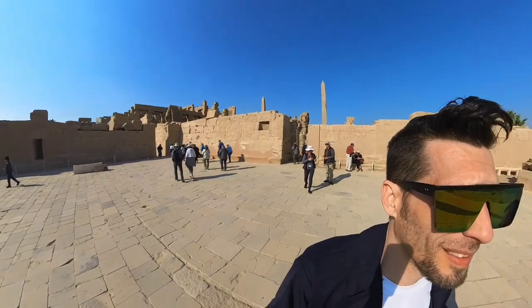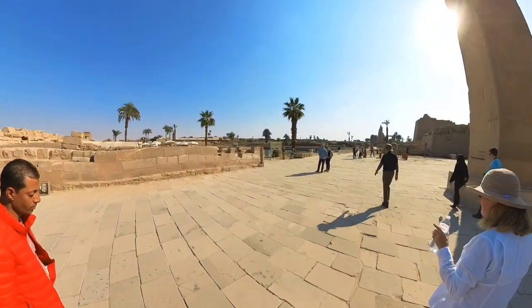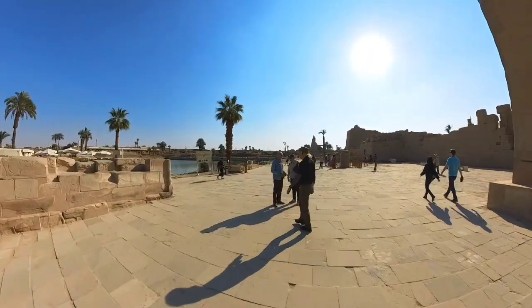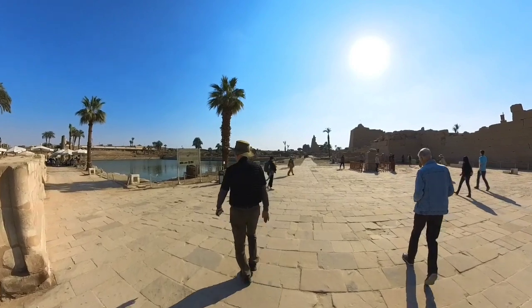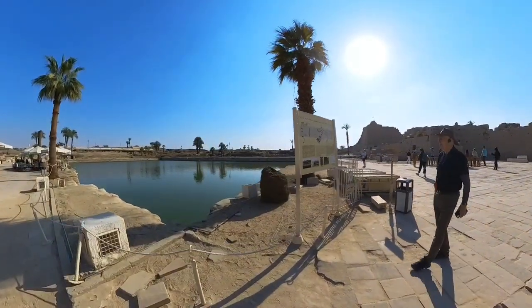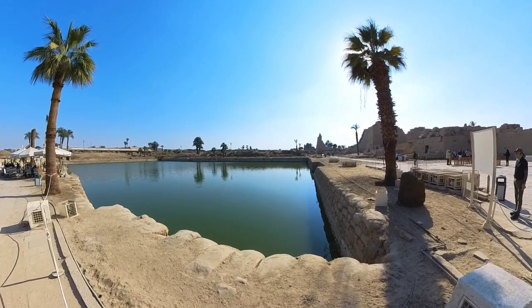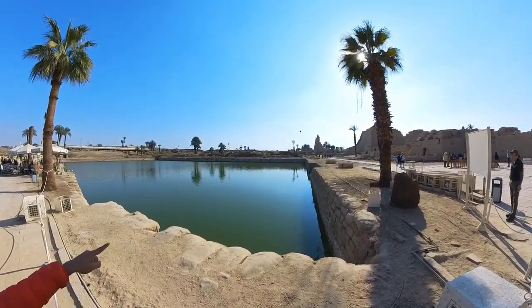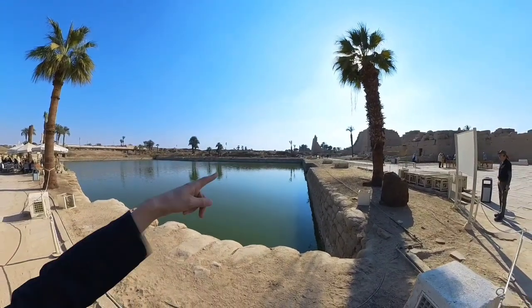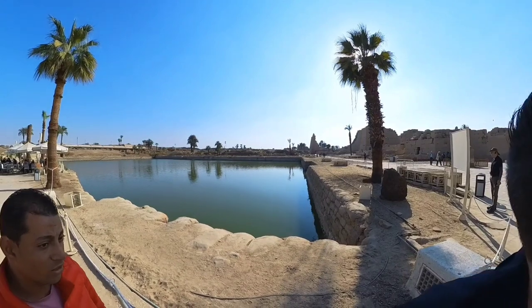That's the smaller obelisk of Hatshepsut. There's still water in the holy lake to this day — not ancient water though. At the bottom of the holy lake there is a channel that brings in new water continuously. The water comes from the Nile — fresh, clean water — so it's always circulating. You can see the steps here going down behind the holy water. And there's another gate, but it's quite destroyed — big time. We are finished. I can't wait to see how it all looks.